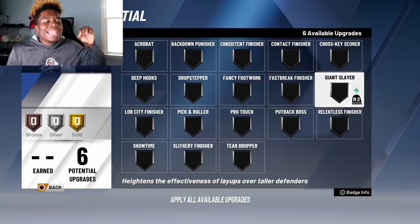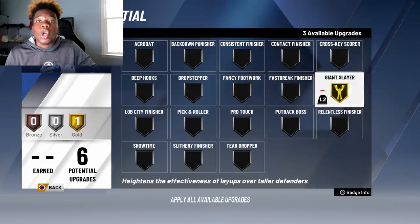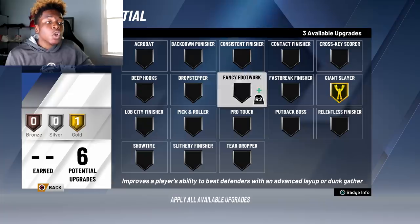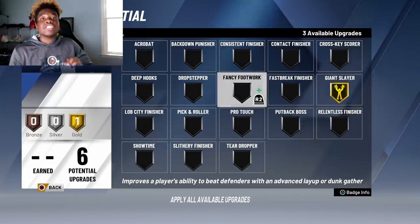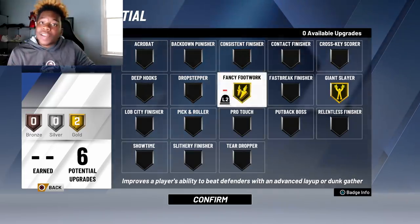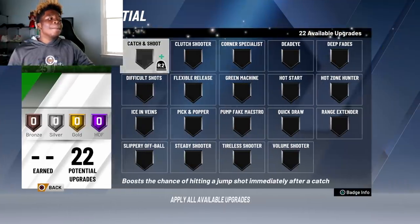Mike Wang mentioned giant slayer — I think it's an extremely good badge. It hides the effectiveness of layups over tall defenders, so I'm putting that on gold. Fancy footwork improves the player's ability to beat defenders with an advanced layup or euro step gather. You guys know I'm the king of euro steps — I do so many in the paint. I need my fancy footwork on gold. So I have two gold finishing badges.